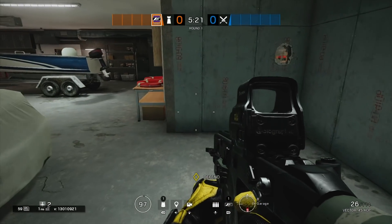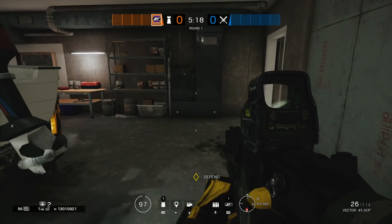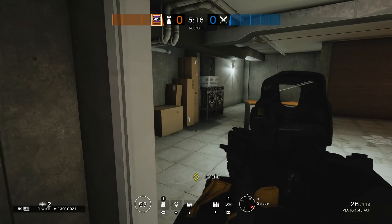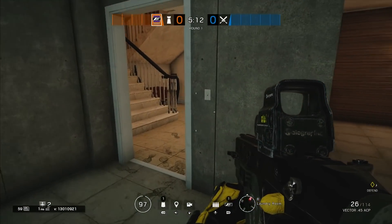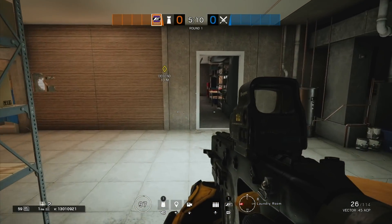As you saw in the clip, I'm going down to prone and then coming back up — kind of like how the other glitch used to work where you'd go into crouch to place it above. But this one's a bit different: it allows you to place the actual mirror down in the prone position, making it better for you.